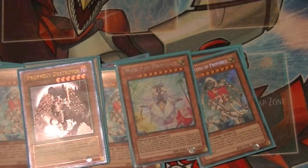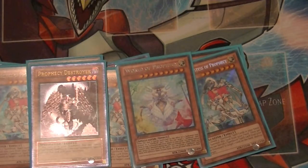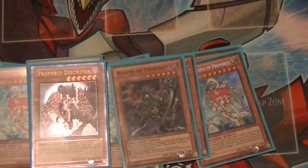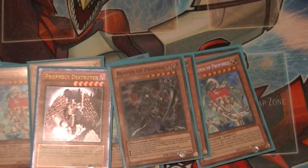For level sixes, one Prophecy Destroyer — if you have three or more Spellbooks in the graveyard, you can banish three Spellbooks to special summon this guy. I also run one copy of Reaper of Prophecy. When this card is normal or special summoned, you apply effects based on the number of Spellbooks in your graveyard: three or more it gains 600 Attack, four or more add a Spellbook, five or more special summon another level five or higher Dark Spellcaster from your deck. So with five or more you get all three — 2600 Attack, add a Spellbook, and special summon Destroyer.